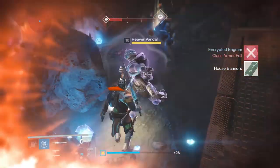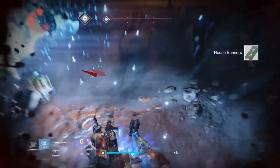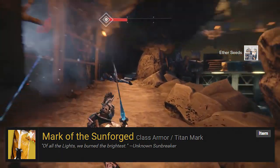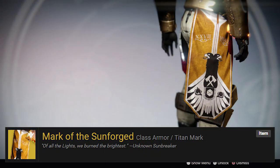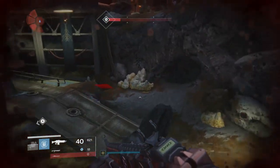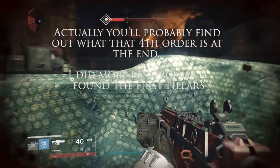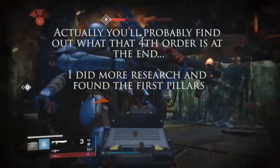Finally, there's a Titan Order that is very mysterious but could still be linked to the Battle of the Six Fronts — those are the Sunbreaker Titans. The Sunbreaker Titans do have the symbol of the Titan on their mark, the Mark of the Sun Forged. That's not necessarily to say they were at the Battle of the Six Fronts. However, it's frustrating because we have three orders of Titans — Stoneborn, Firebreak, and Pilgrim Guard — and we do not know what the fourth is.